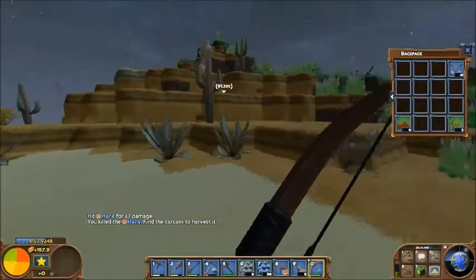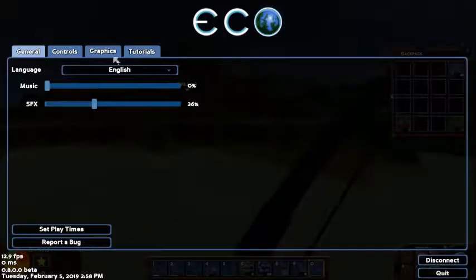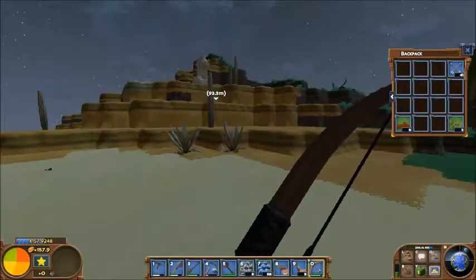Right now you see that rabbit right there? You see those rabbits up there? Kind of doing their own thing nice and slow at 13 frames a second. If I turn my foliage quality all the way down — right here — little bastards disappear.